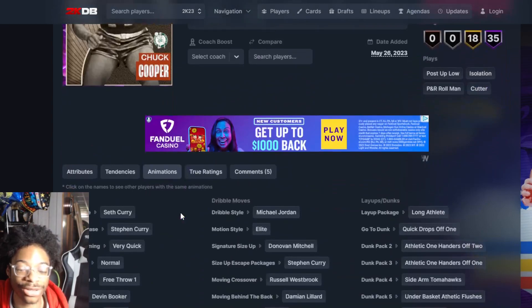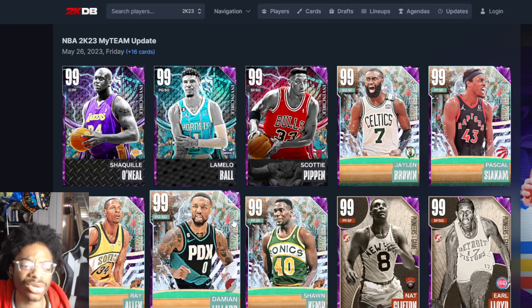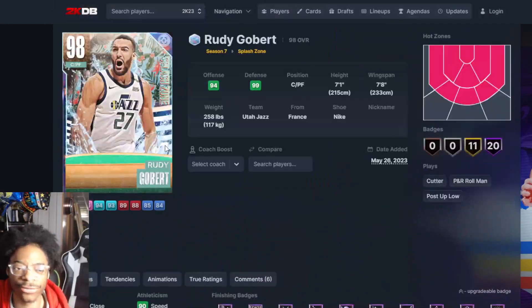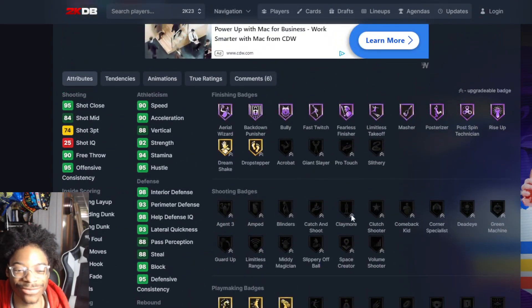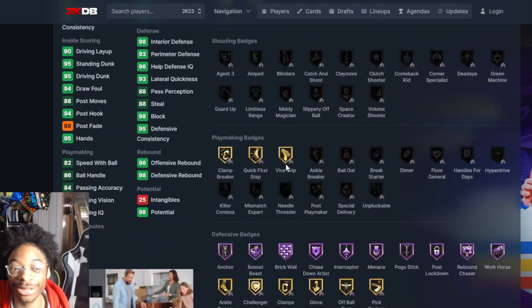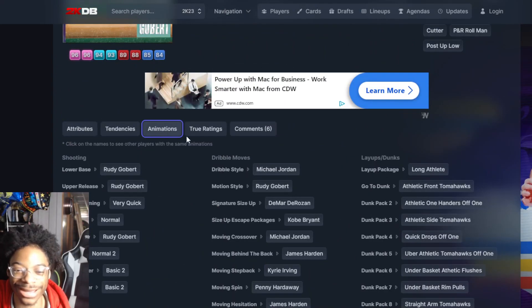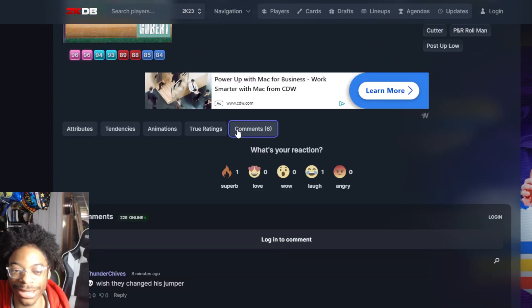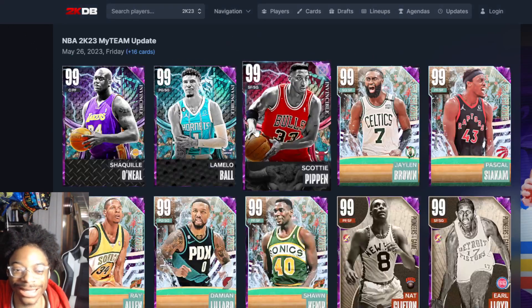These free cards are surprisingly good — really good for free cards. But Rudy Gobert still can't get a three-pointer — what's the point of this card? Rudy Gobert just buy Sabonis. Why would you use Rudy Gobert over Sabonis? 74 three-pointer, no shooting badges, three-play man — Rudy Gobert ain't it.